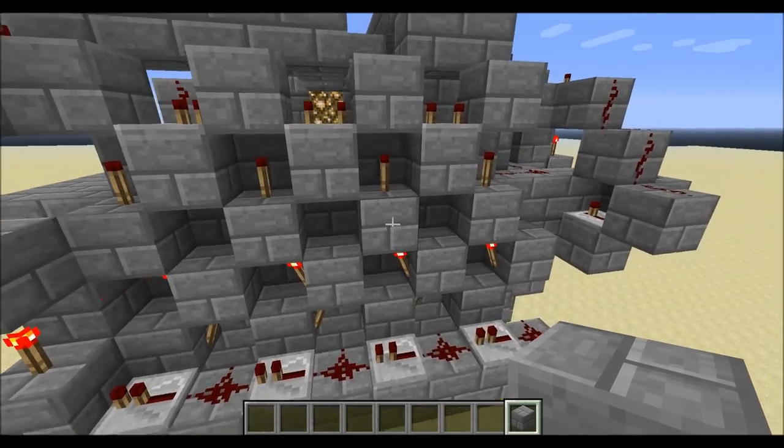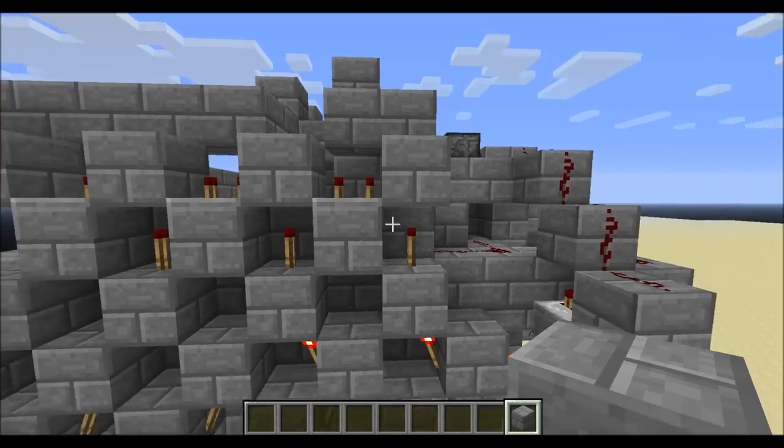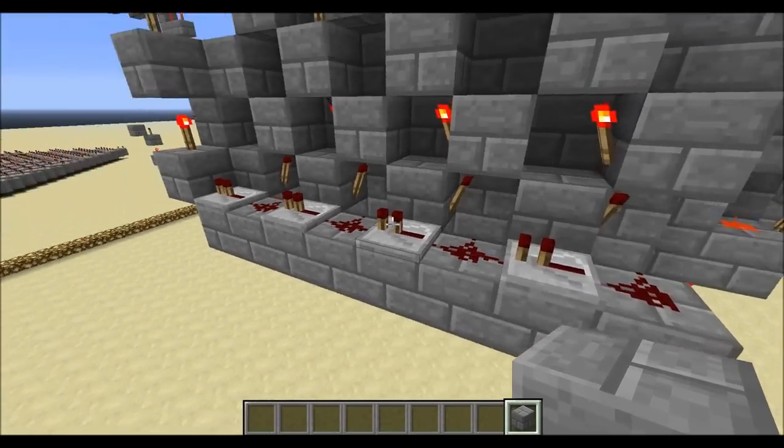And then you have the hoe which requires two iron or diamond, and then the shovel which is just a single.